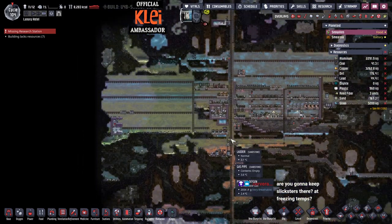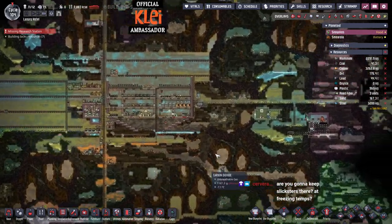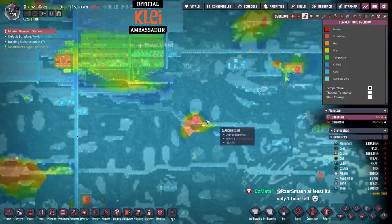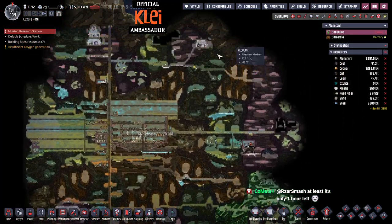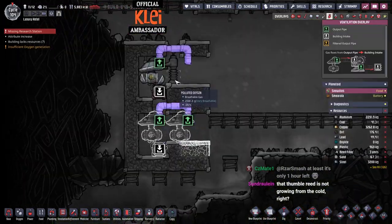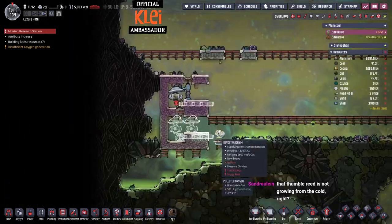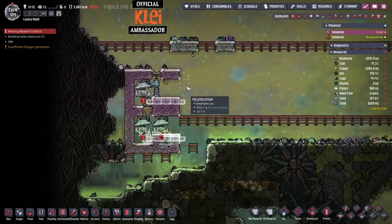I need to keep slicksters — I'm not going to put them here because it's further away. If we're building the boiler here I may as well strip mine this out — there's a steam vent we can incorporate into the industrial brick, which will be neat. I'd rather build lower down to make room for the base going up in the top right. It will be a while before we get to the pretty luxury base — we need to sort all the basics first.